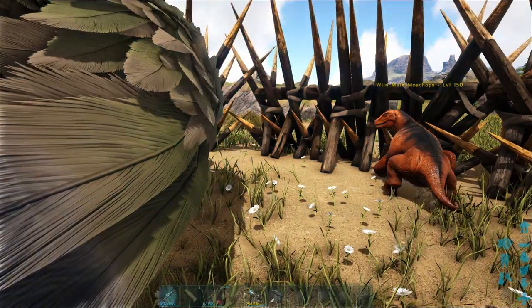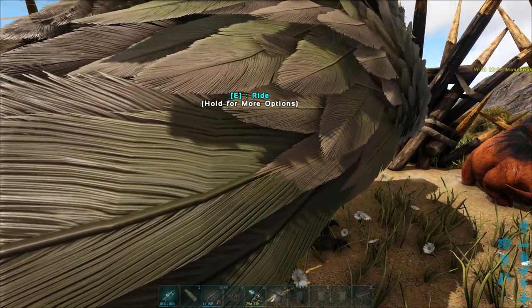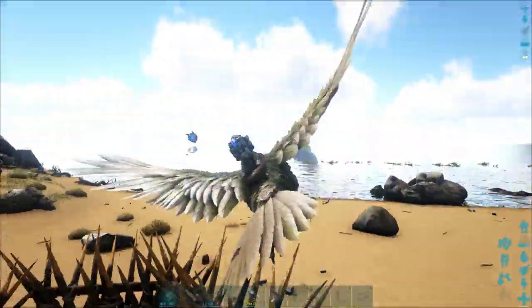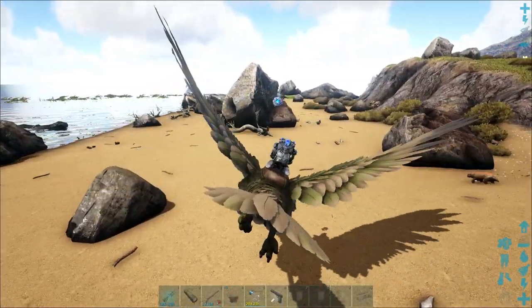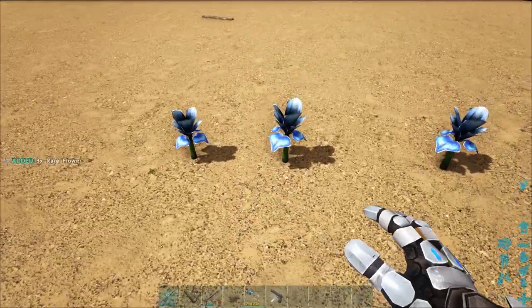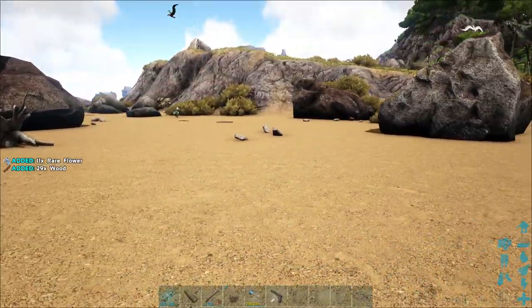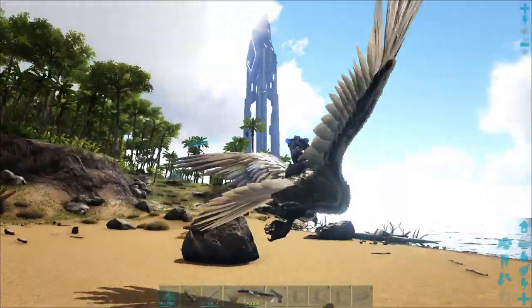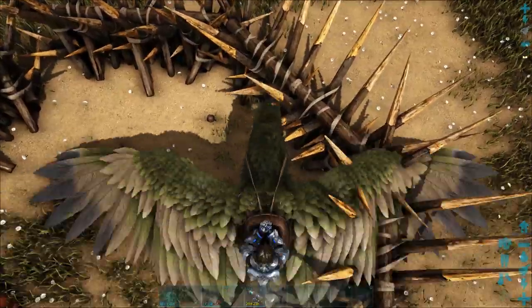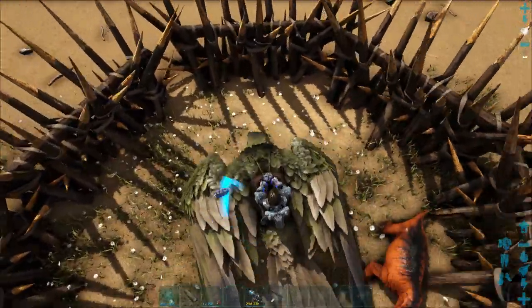I know that there are some rare flowers not far from where I am located. I'll show you what these look like. I'm going to mount my Argentavis. On the beach right here, you can see these blue flowers on the ground. These are the rare flowers, and you just pick them up in order to harvest them. You can also harvest them in the swamps with a Therizinosaurus from trees. The rare flowers and rare mushrooms aren't all that hard to get.